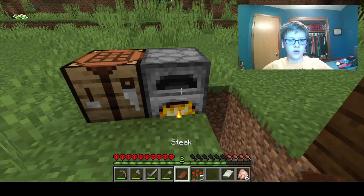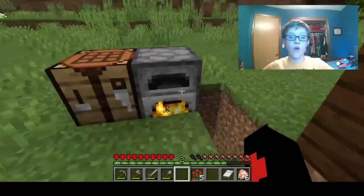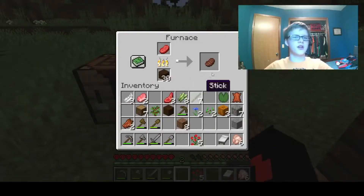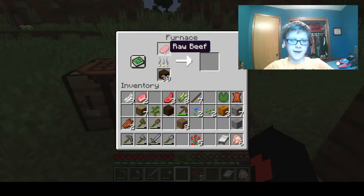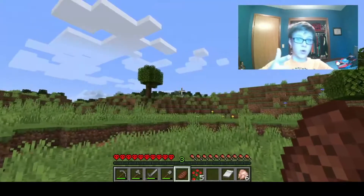We'll light up the mine over there and then get actual coal. Steak — I think it used to be called cooked beef — gives you four health, which I think is more than a golden carrot. Golden carrots only give you three. Of course you have to kill for steak, but it's not a shabby deal.